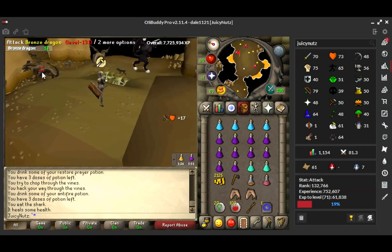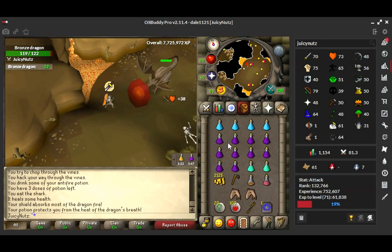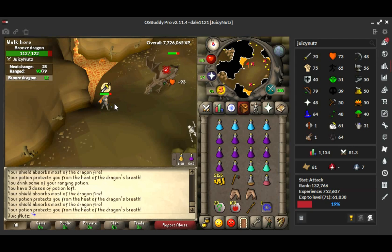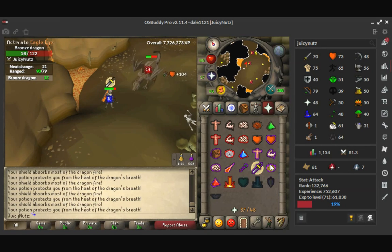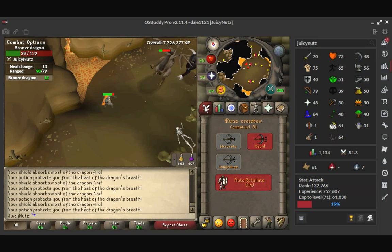As you can see, here are the Bronze Dragons. They should be fairly easy to kill because they're not the lowest combat level of the metal dragons. So once you're here, you can set up and just fire away.